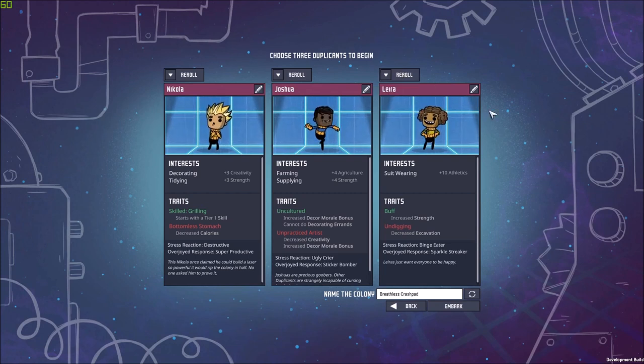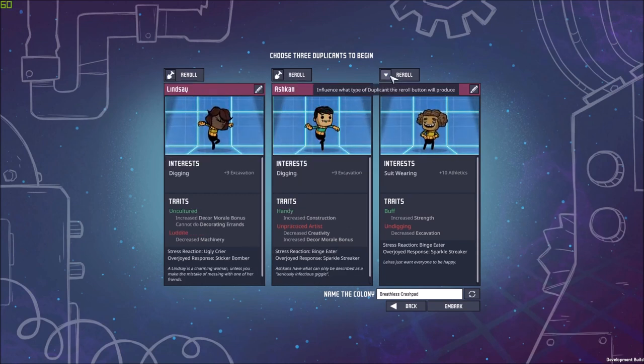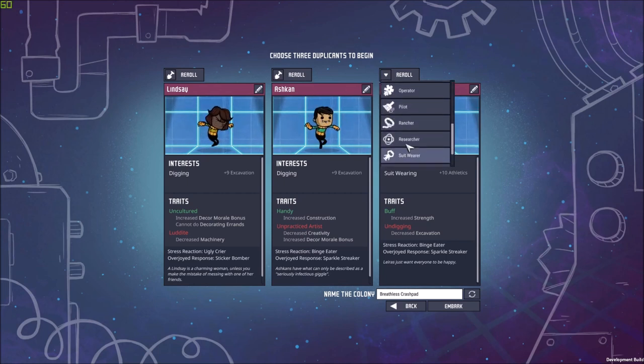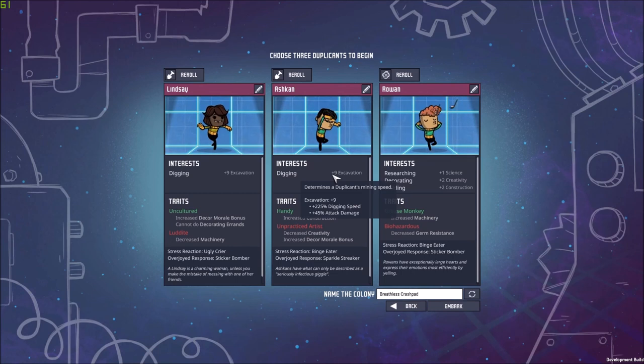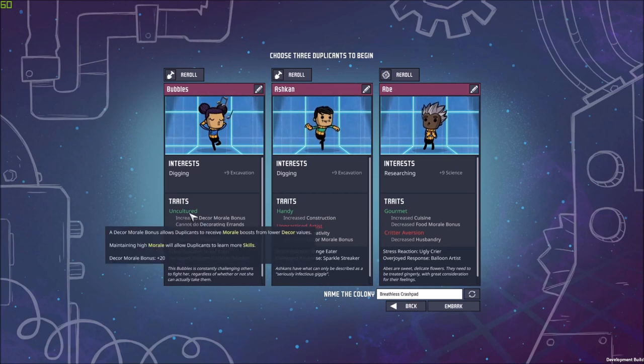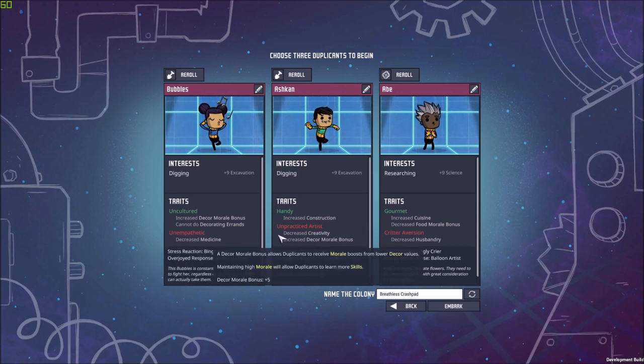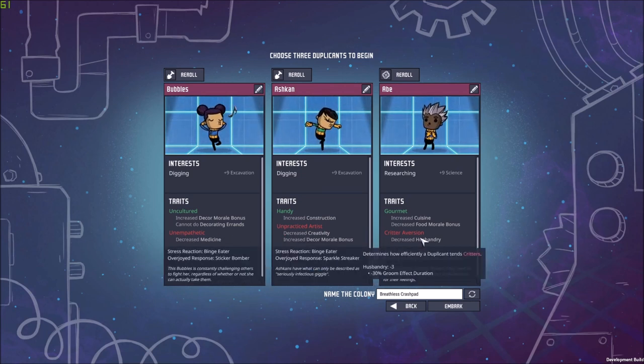So these are the duplicants that we have right now, but I like to go with Digger, Digger, Research. Let me randomize a little bit until I get the combination I want. Alright, I think I already have my three dupes: Bubbles, Ashcan and Abe — Digger 9, 9, and 9 for Science, with the Uncultured, Andy, and Gourmet traits, and Unempathetic, Unpracticed Artist, and Critter Aversion.